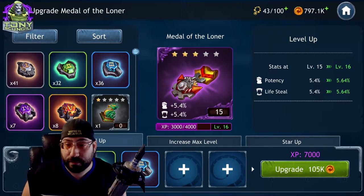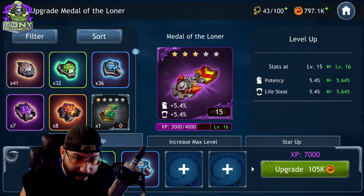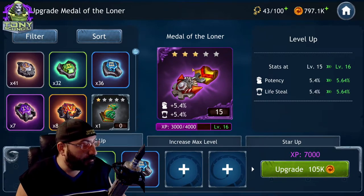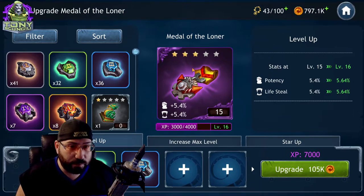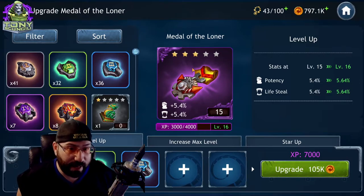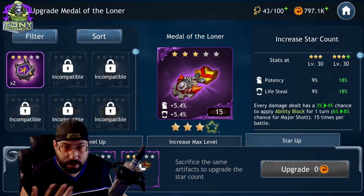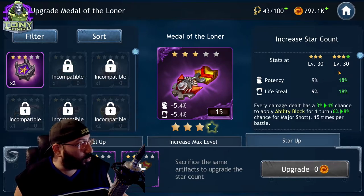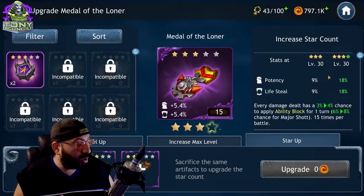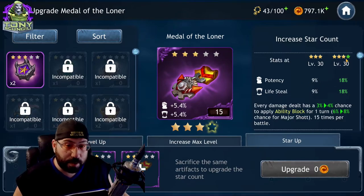For example, off the top of my head, I could put it on Garrett if I wanted a little lifesteal and really wanted his potency to go through the roof — that's kind of how it works. The second thing you can do is star up the artifact. You can use special currency or any duplicates of the exact same type to increase the star. When you increase the star of the artifact, the stat range goes up. Right now my potency and lifesteal max at nine percent; once I add another star, as I level it up it'll go to 18 percent.